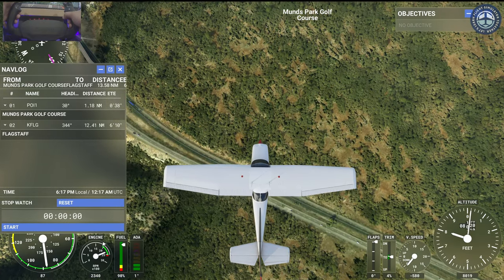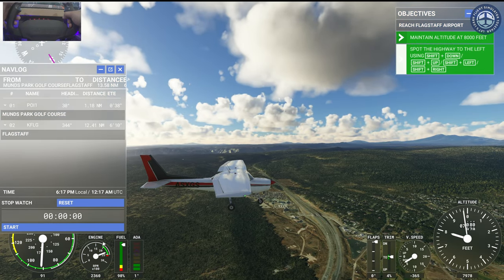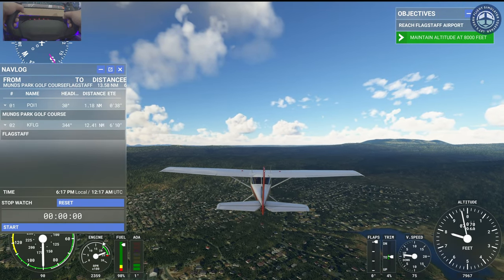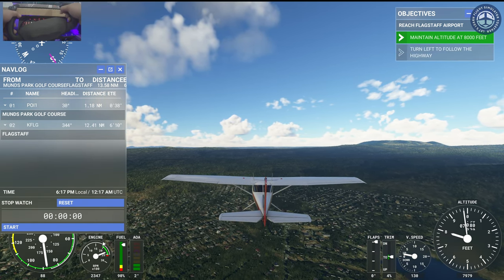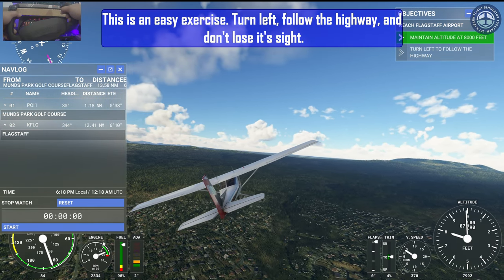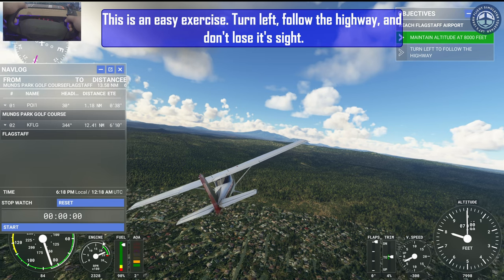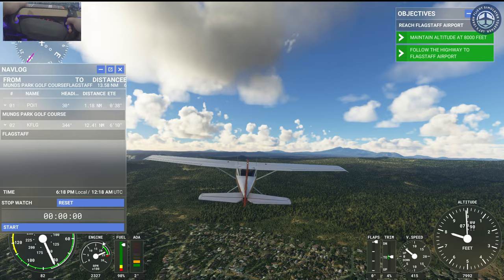Do you see the highway on your left? That highway leads all the way to Flagstaff. Let's follow it and we should reach Flagstaff airport in six to seven minutes. To make sure we don't miss it, reset your stopwatch here and start it again.